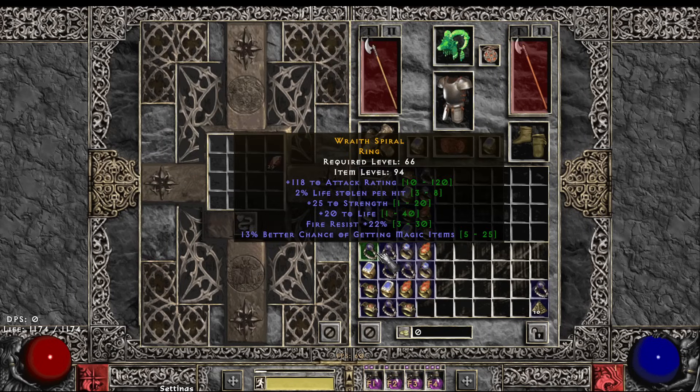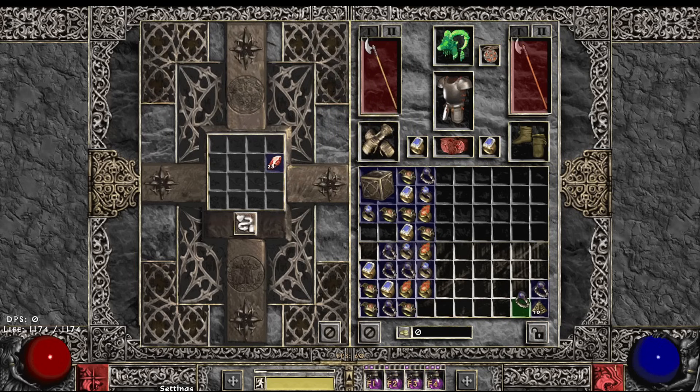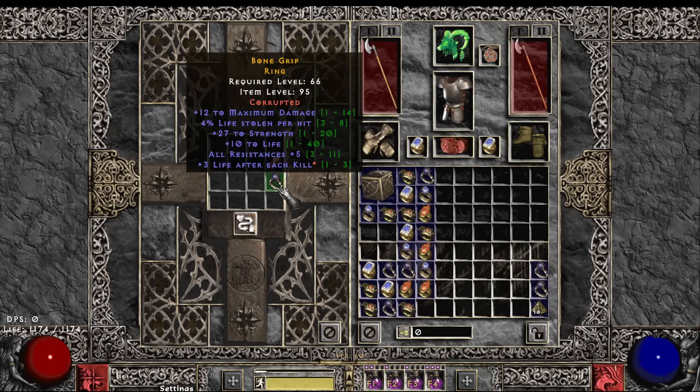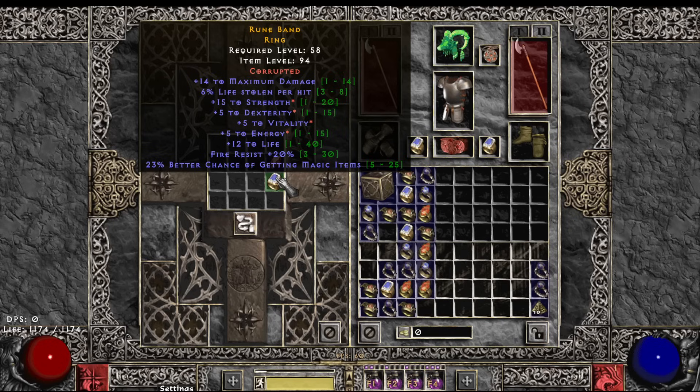Another melee ring — gold find. FCR on a melee ring — ugh, you hate to see it. It's still a pretty nice ring, but obviously we want that slam on an FCR ring. Three life per kill — another slam, that's better on an FCR ring. Damn, that ring was actually really nice too: 12 max, big strength, 5 all res — not a great slam though. Five all attributes — that's a good slam for a melee ring. 14 max, life leech, big stats, life, fire res, MF.